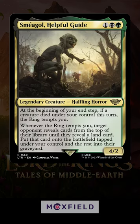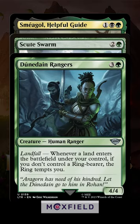Without a ringbearer out, play the rangers and a land. This creates three triggers: one from your token generator, one from the ranger, and then Sméagol seeing you be tempted. That's the order you want them to resolve.